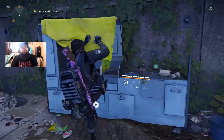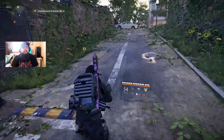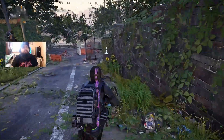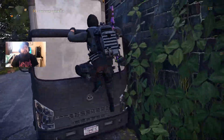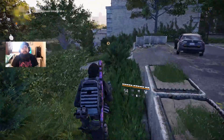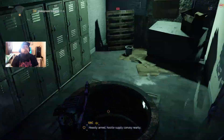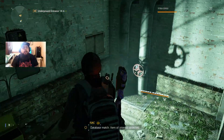I'm going to show you how easy it is to farm for keys for the chests. There's the True Sons' chest, the Outcasts, the Hyenas — all those guys. It's very, very simple to farm for them. It doesn't take you long at all. You can usually get about one or two, sometimes three or four keys per time you go into the underground.